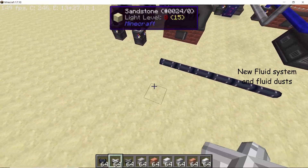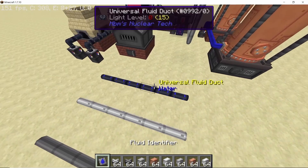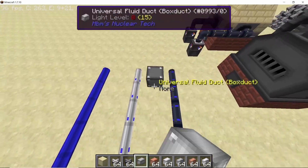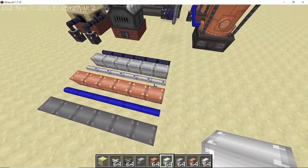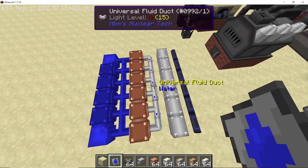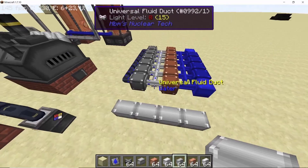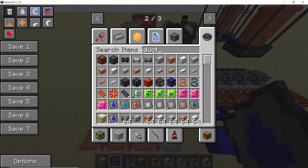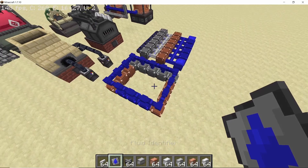The fluid system has been overhauled and fluid transfer is much faster than before. These are all the different types of new pipes available — this is the standard variant, and there are also the square or boxed variants. You can dye them and combine them to get some pretty great-looking textures. The box ducts or box pipes come in five different sizes, ranging from one that occupies nearly a full block to one that is very thin.